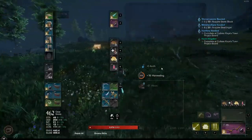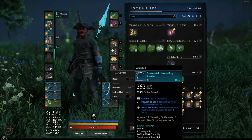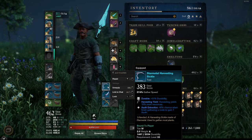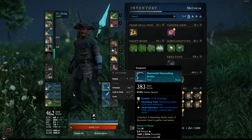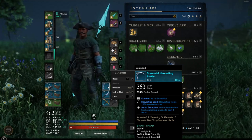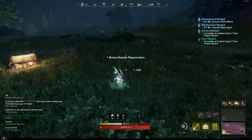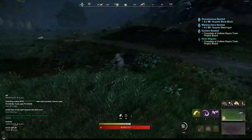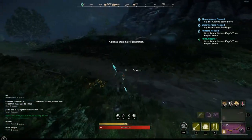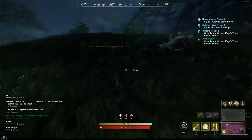You also want to make sure your harvesting sickle has the harvesting yield perk, which gives you more resources from harvesting. Another good perk is Azoth extraction, so you'll get Azoth while collecting hemp as well. That's very useful because you'll be collecting two different things at the same time, which you will definitely need.